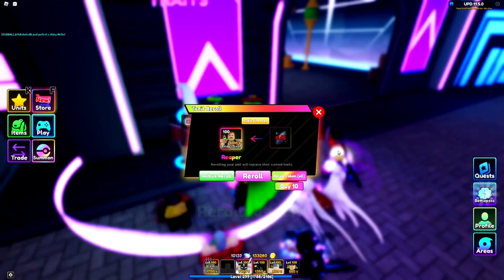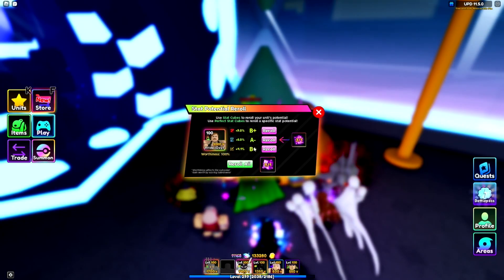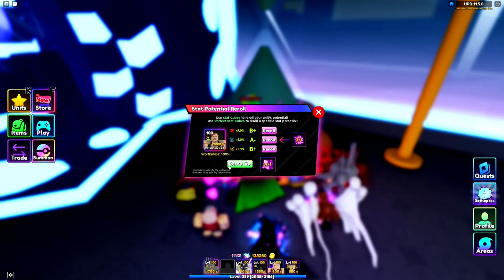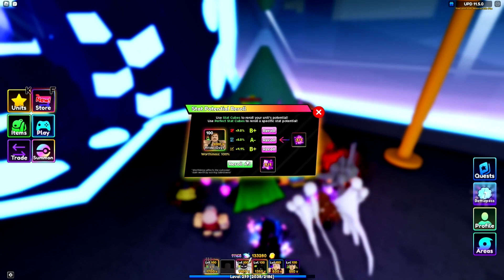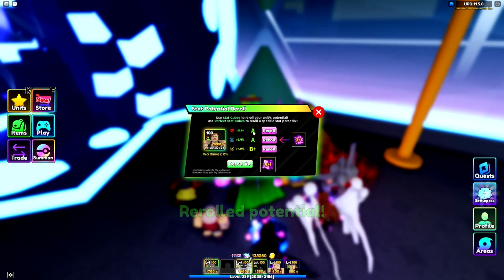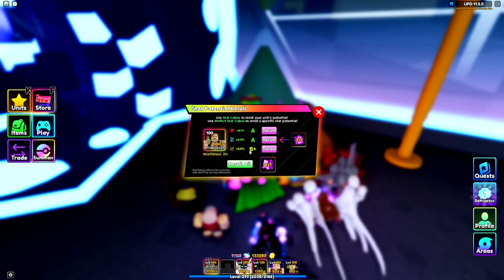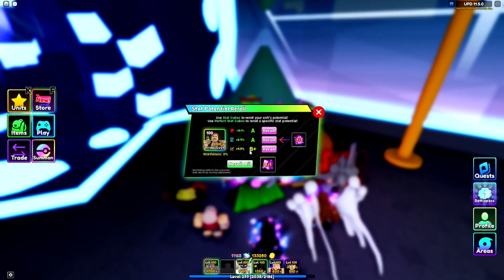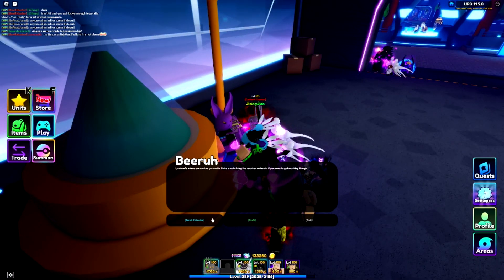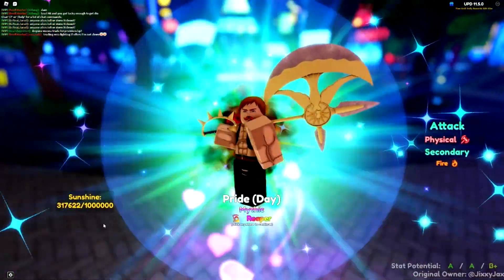The last roll gave me a Reaper on Eskynar. I want to get all these stats to A+. I just got him to 100 worthiness, so I'm going to do a total reroll hoping for at least one stat to be A+. I got A, A, B+ — not too bad, but A+ is what I want for S+ stats. I still have eight more reroll tokens to use.